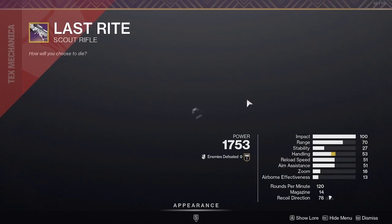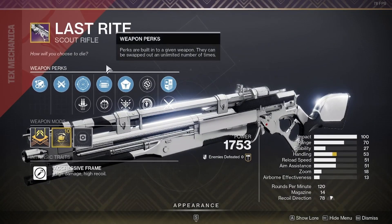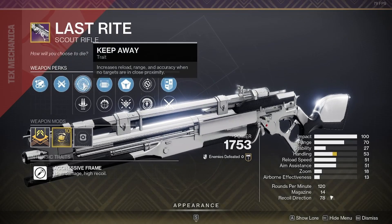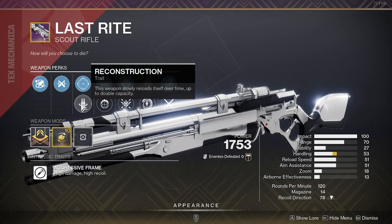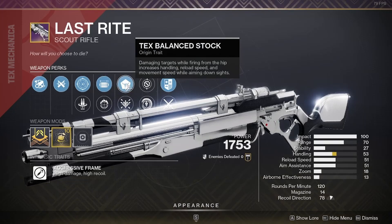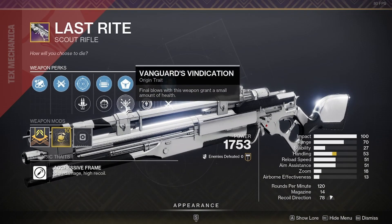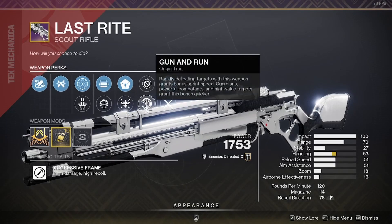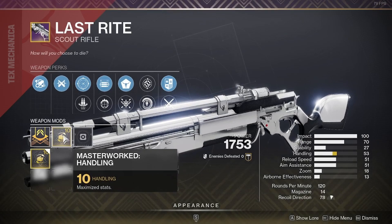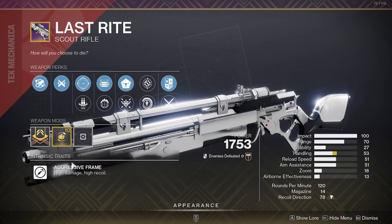Let's take a look at the perks since you're interested in getting it. It has Full Bore, Ricochet Rounds, Keep Away, Reconstruction, and Opening Shot — Focus Fury, Textured Grip balance stock, Vanguard's Vindication, Quiet Moments, and Gun and Run. It has a Handling masterwork which is already maxed out at 10, and it is an Aggressive Frame sky rifle.